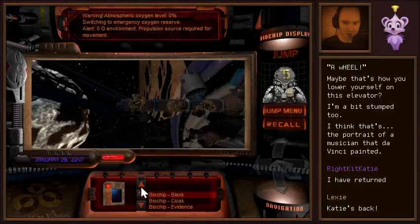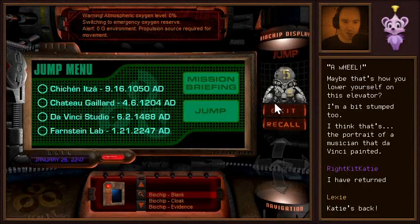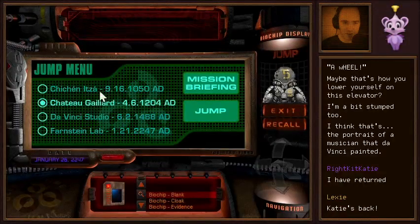We were expected to go on this mission with no propulsion? We can't even look around. You'd think that Da Vinci's lab might have some propulsion. Alright, forget this — we're going somewhere else. Let's go to Chateau Gaillard.